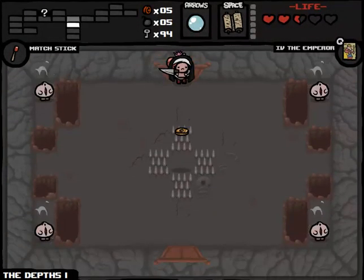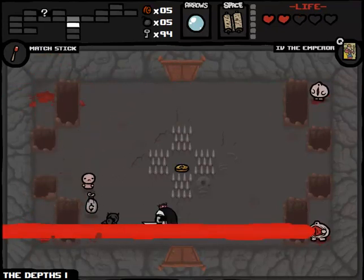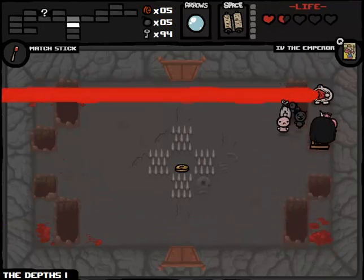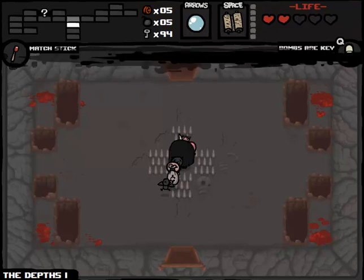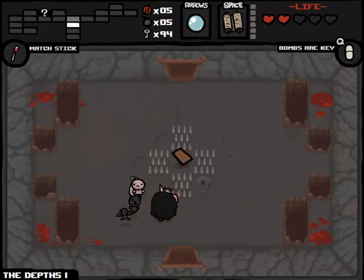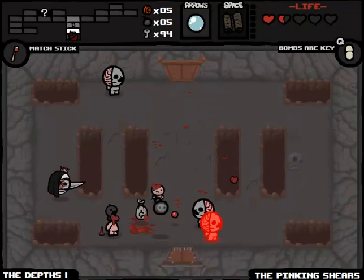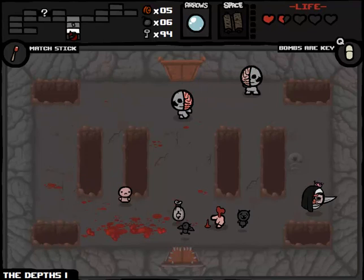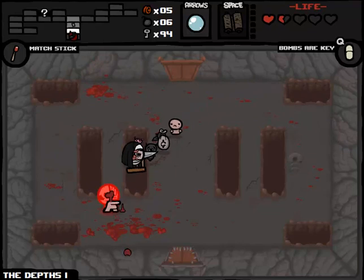I'm going to go straight down, trying to find the Item Room first. We're definitely going to — oh, we have the Ladder, so I don't have to use Mom's Knife as a projectile. Well, that was terrible damage. Thank God for that Half Red Heart. Bombs are key — I should have known that. I want that Emperor card but I don't want to risk walking over there. This is the worst of all possible rooms. Dead Sea Scrolls is definitely a good viability here. It's going to get all these guys. Dead Bird and basically 5th-level Super Fast Meat Boy — cool by me. Also gives us the ability to fly.